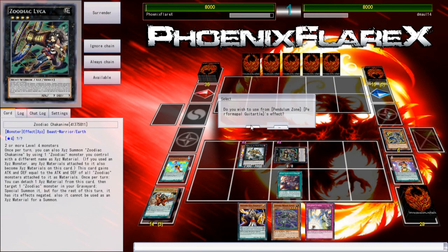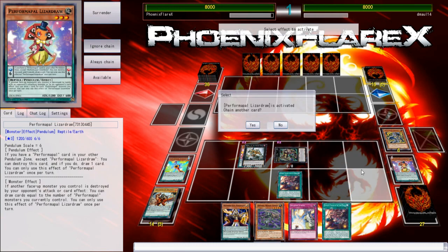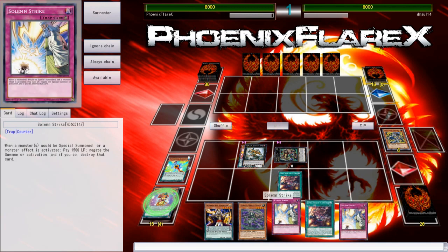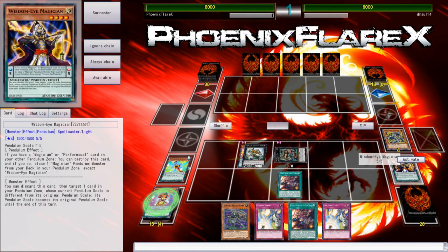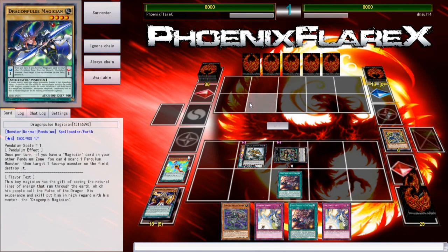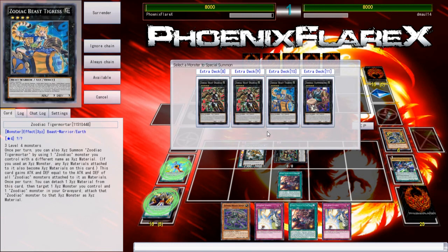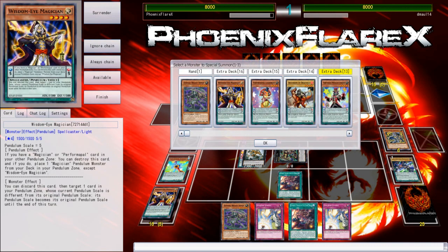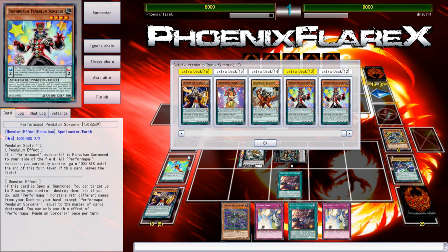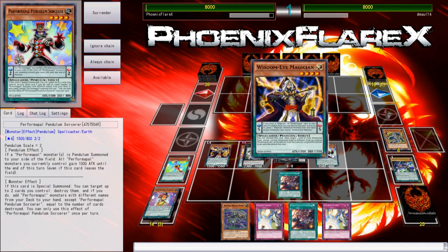I don't even know what my opponent's playing at this point, but this is just so inherently strong because it allows you to draw so many things. There's another Barrage, there's another Strike — that's very good. I'll activate this and use it to pop it for Dragon Pulse Magician to be a good low scale, since I can leave it in my scale or pop it out later. Now I get to Pendulum Summon — I'll Pendulum this from the extra deck, this from the extra deck, and I'll Pendulum the Dragoons of Draconia. I'm going to leave the other Pendulum Sorcerer in the extra deck because I'm going to be overlaying with this one.